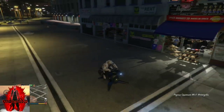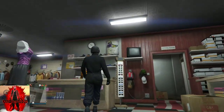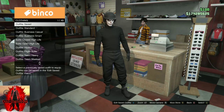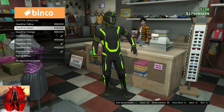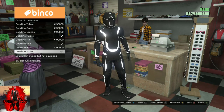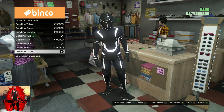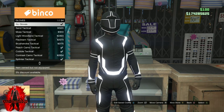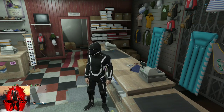For this last outfit, make your way to any clothing store on the map. Go to the front counter, push right on the d-pad, go to Outfits, and find the Deadline outfit section. Select Deadline White — it costs around 190,000 dollars. After you purchase the Deadline White, go to the accessory side, go to gloves, and remove your gloves. Back out from accessories.